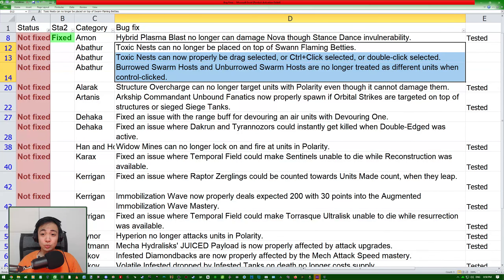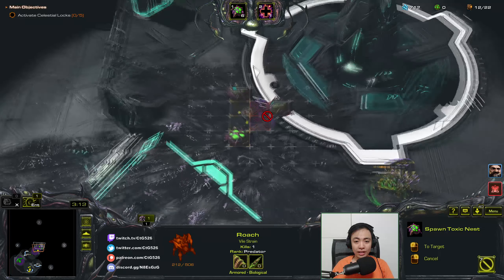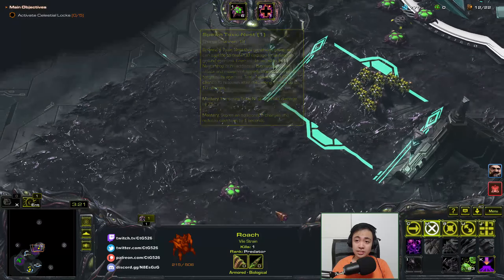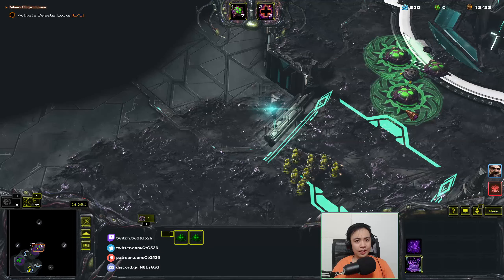We have a three-parter for the next one. Toxic Nests can no longer be placed on top of Swan Flaming Bettys. Toxic Nests can now properly be drag selected, Ctrl-plus-click selected, or double-click selected. Burrowed Swarm Hosts and Unburrowed Swarm Hosts are no longer treated as different units when Ctrl-clicked. Putting Bettys on top of Toxic Nests — no longer allowed, that bug has been fixed. Ctrl-clicking Toxic Nests — now allowed. Box selecting — also allowed. That's great.